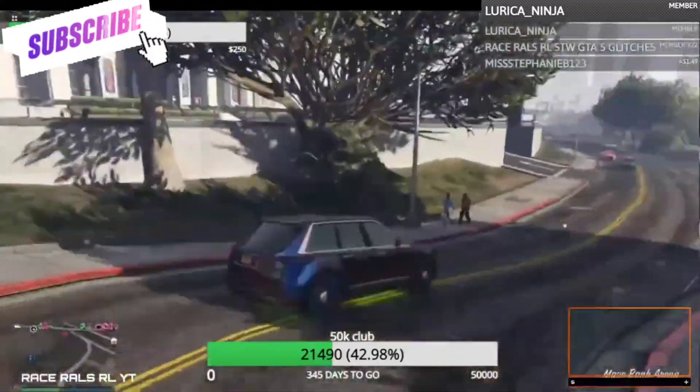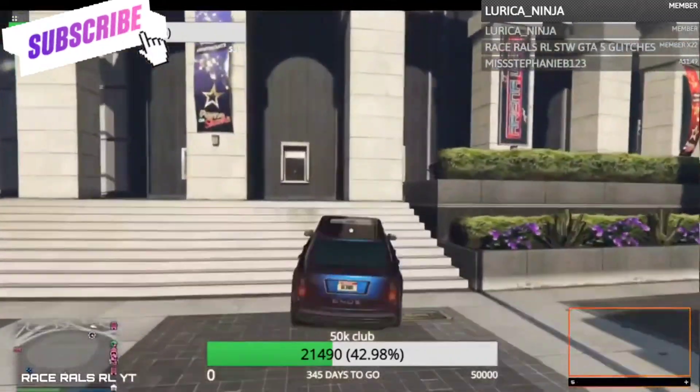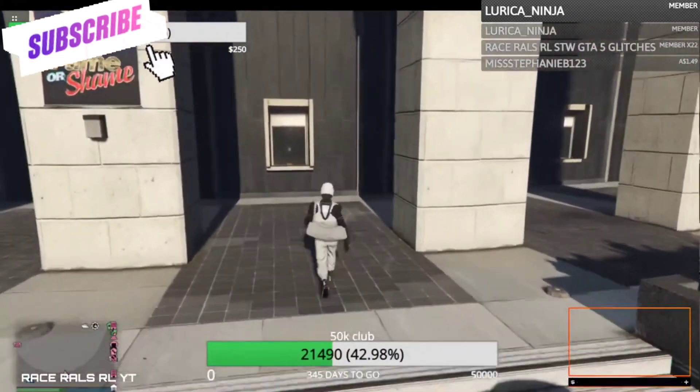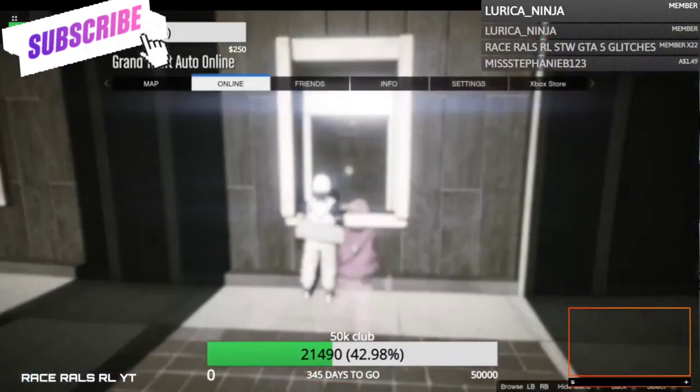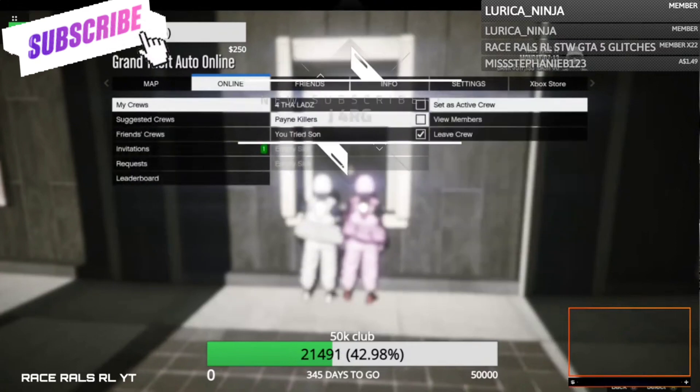So we've got this car here — this is the Jubilee — and we're going to take all the mods off this and put it onto another car. I'm going to change the wheels and make them different wheels, so we're going to use an Elegy for this one. First off, you just need to get glitched out at the Arena.